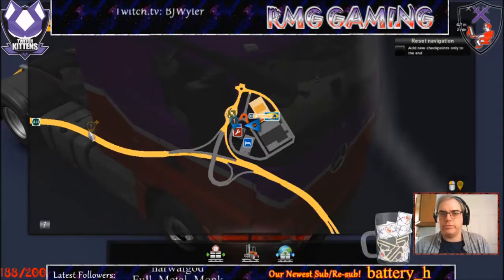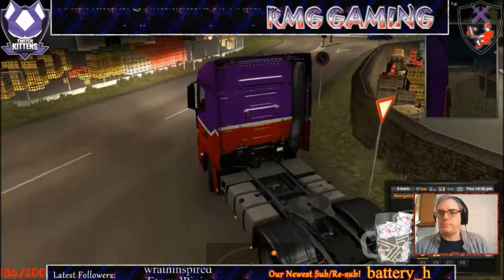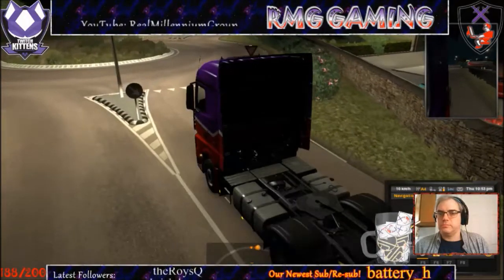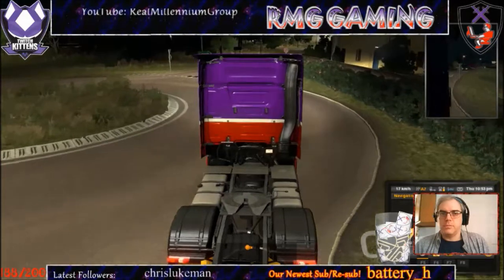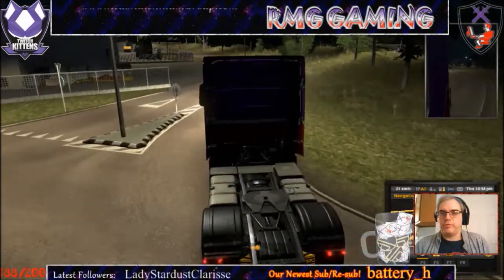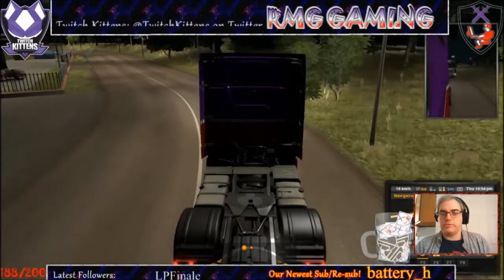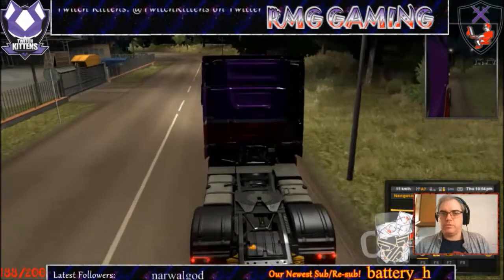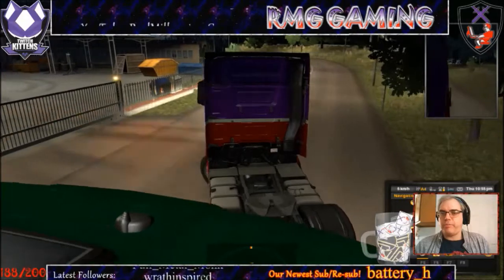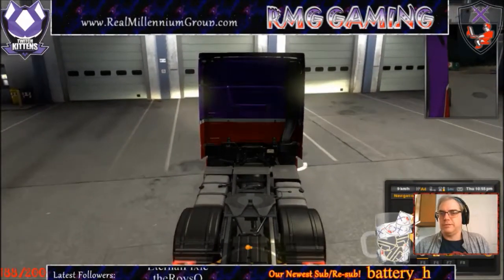That way I can get a little something done in Planet Coaster. When we're bobtailing it, I wish we could adjust our camera to be a little bit further back from the truck — when we have a haul the camera sits much further back, giving you a much better view of the surrounding area. I wish there was a way to adjust that. Get off my arse, seriously — the nerve of some people.